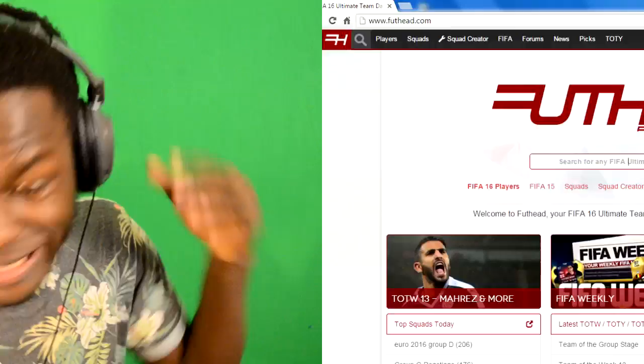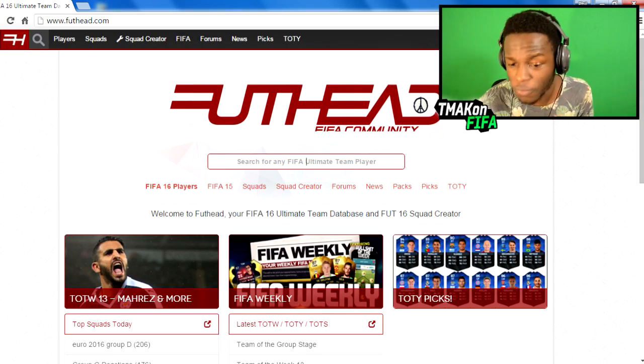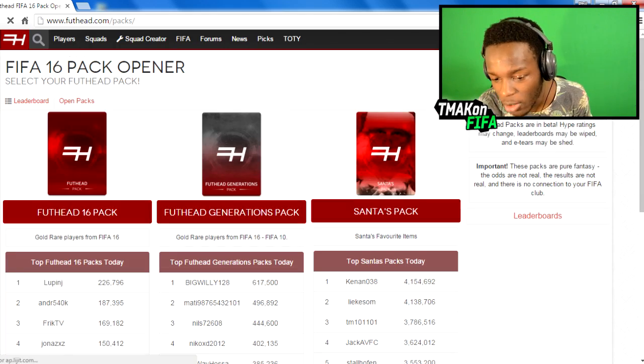Now to do this, you're going to have to go on the site I'm on right now — as you can see, it's Foothead. Once you're on Foothead, you're going to want to click on Players and click on the Pack Opener.